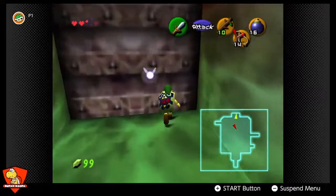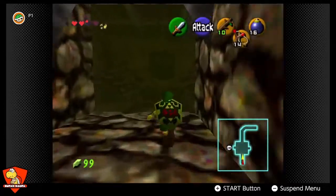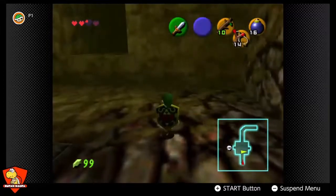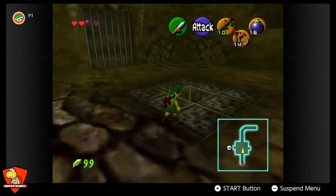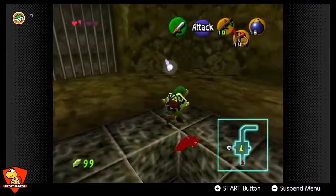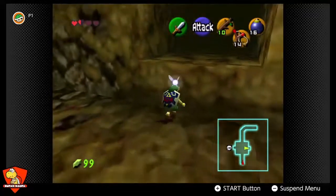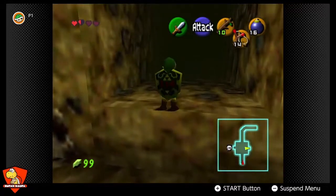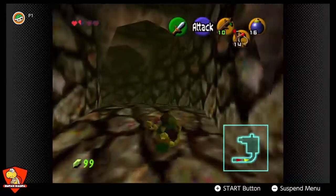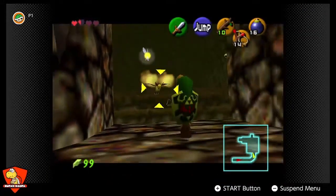And now the way to the boss is open. Sort of — there's still a couple of things we've got to do in this room here. They don't make it easy on us. You still got to do a little bit of loop-de-loop nonsense, but we are getting dangerously close to the boss.